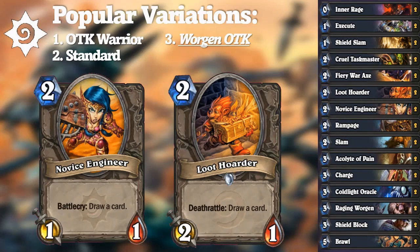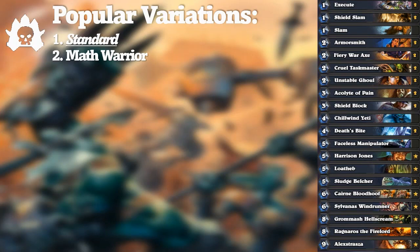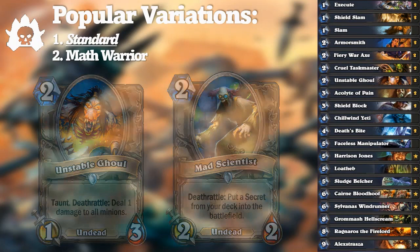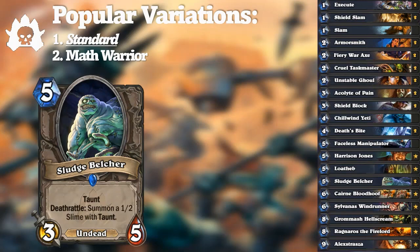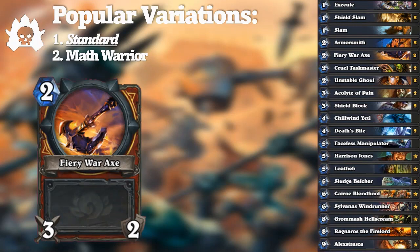Control Warrior gained quite a few certain inclusions from Naxxramas that were both needed and appreciated. Unstable Ghoul gave Control Warrior the ability to kill Deathrattle tokens from cards like Haunted Creeper, or any 2-health minion that attacked into it such as Mad Scientist. Sludge Belcher was the quintessential Control 5-drop of the era — its stats were simply too good to ignore. The main boost was Death's Bite: just as True Silver Champion gave Paladin an edge, a 4/2 weapon with a Whirlwind attached fit like a glove, and Fiery War Axe was crucial for killing an early Undertaker.